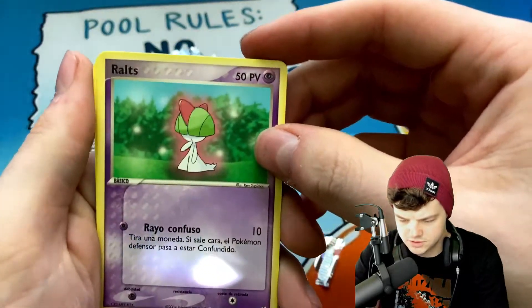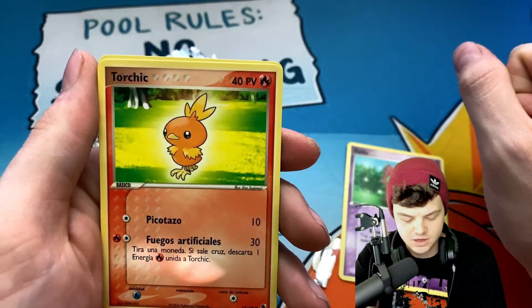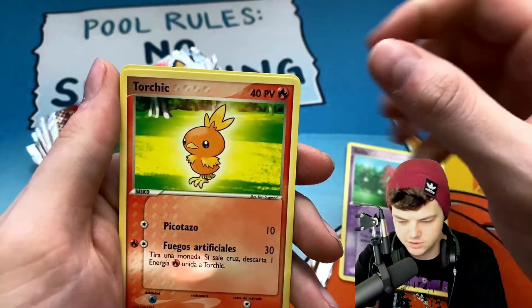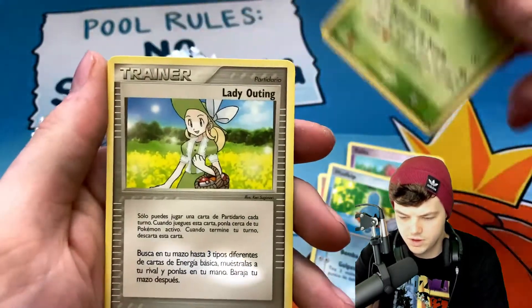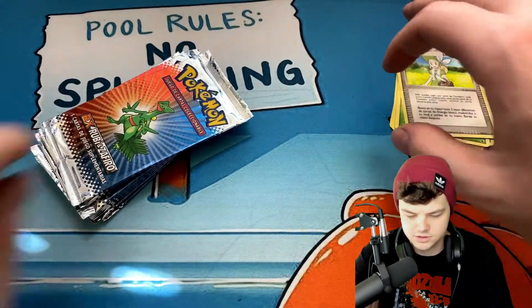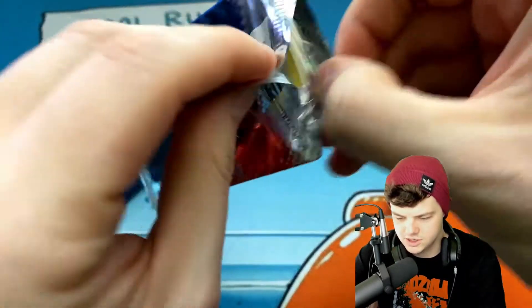First we got a Ralts, Torchic. Like I said, you want the Mewtwo EX, you want the Scyther EX, honestly any EX card — any holos are solid too, there's some cool reverses in here. We got a Mudkip, we have a Breloom, and we have Lady Outing. Nothing out of there.